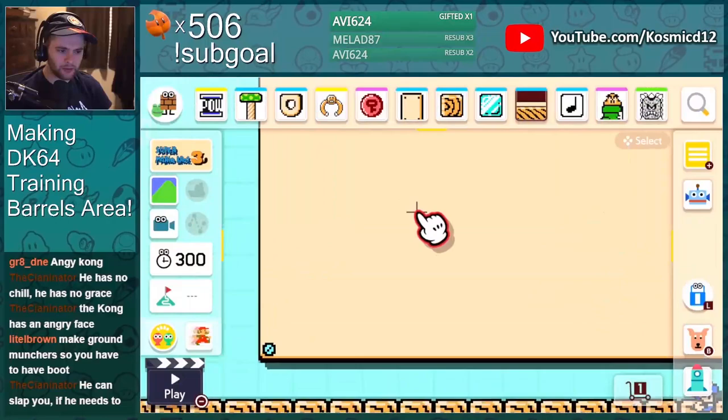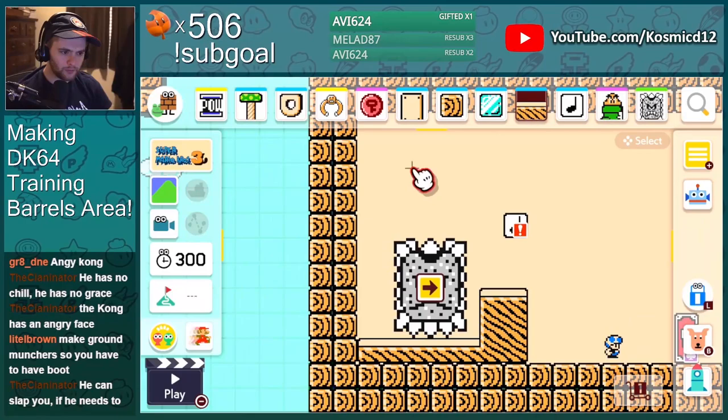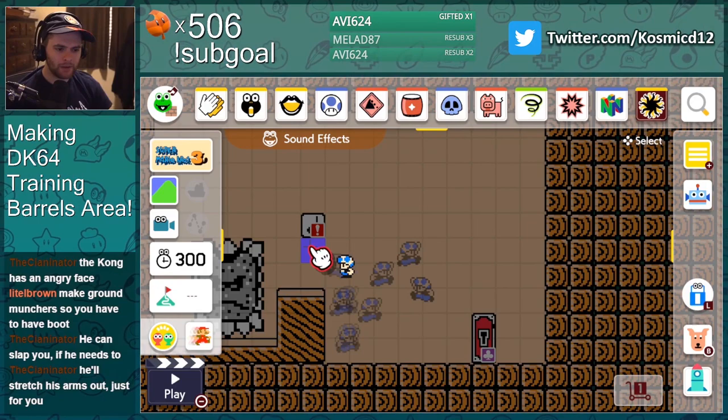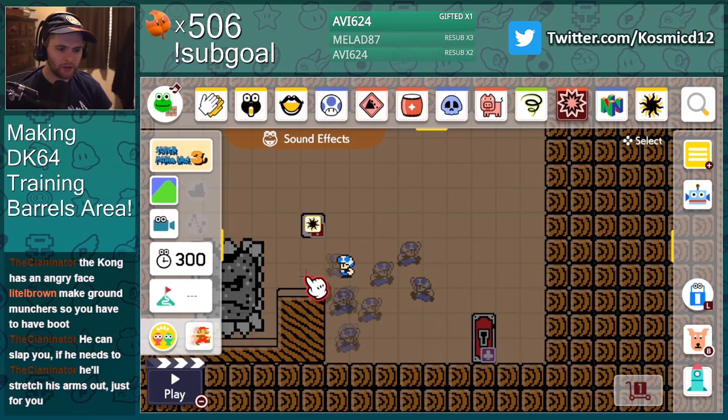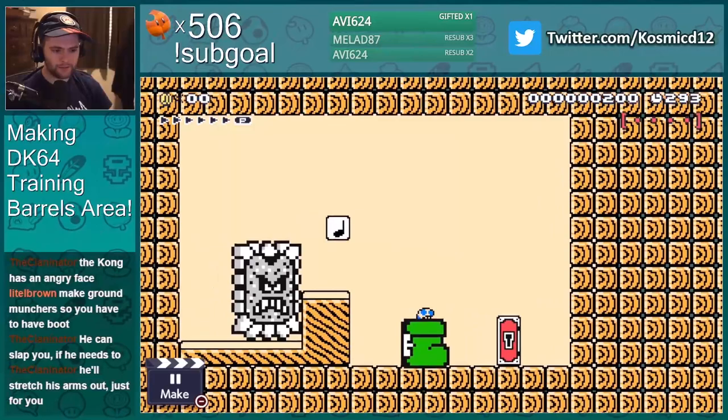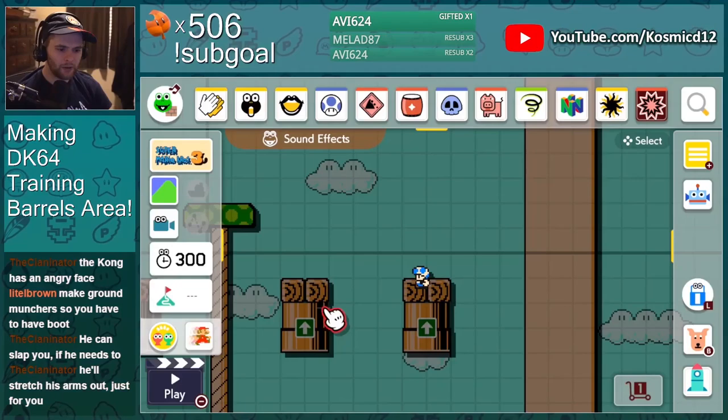I gotta work out how pounding the switch wins the level. Let's put the background back on Cranky's hut, also let's do a little effect — maybe this one. We'll have it there and then we'll have an electric zap here because Cranky has a bunch of electric things on his desk. Transformation complete!